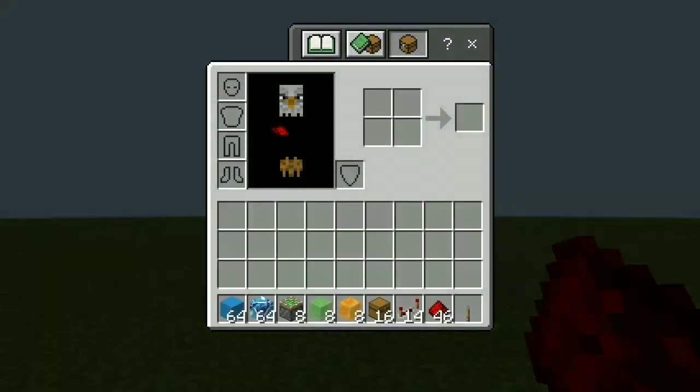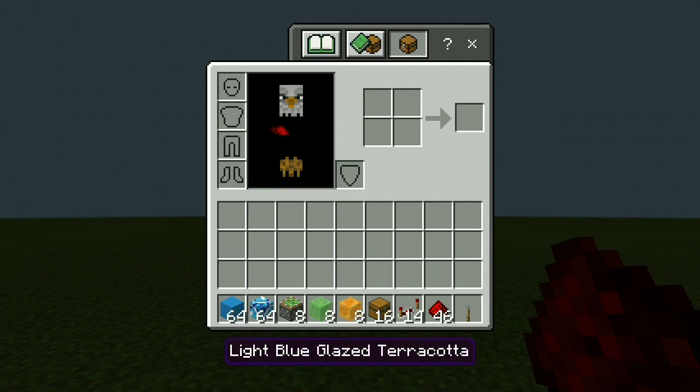The blocks you're going to need for this are some blocks of your choice for the redstone and for the door. You're going to need some immovable blocks — I'm gonna be using light blue glazed terracotta, but you can use obsidian, leaves, pumpkins or melons. We are going to need 8 sticky pistons, 8 slime blocks, 8 honey blocks, 16 chests, 14 redstone repeaters, 46 redstone dust, and 1 lever to activate our door.